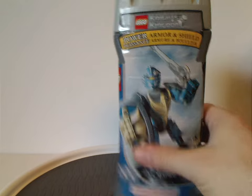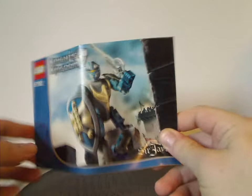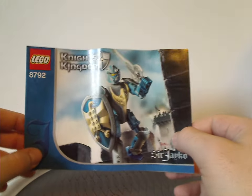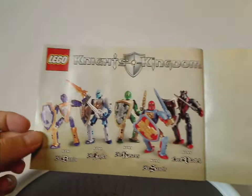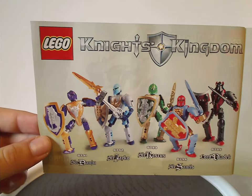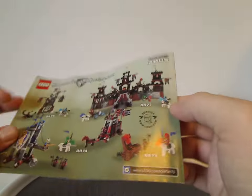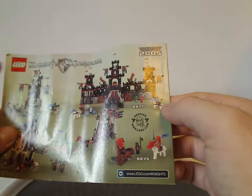That's about it with the canister. Now onto the instruction manual, which has the same picture as the front of the canister but a little bit larger. The front page has ads for all the main sets, and on the back there are ads for some of the system sets, a few of which I did previously review.